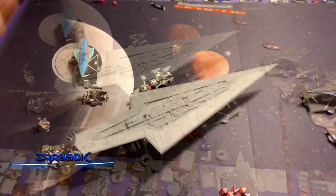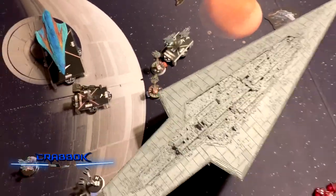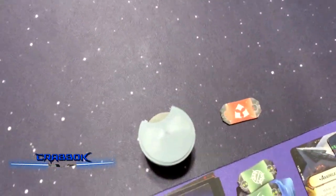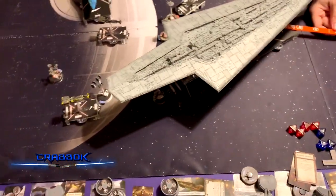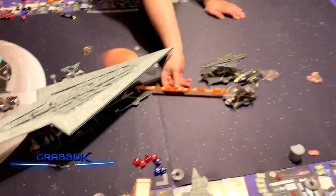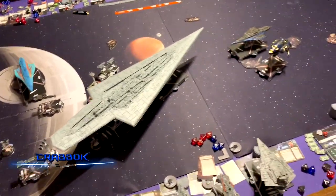That's going to do it for turn four. Beginning of turn five — Han moves up, tries to finish off the Gozanti which has one health left, but whiffs. Palpatine triggers Scatter for this turn — if those A-Wing aces want to scatter, they're going to have to lose the token. We have about one more round and it'll give them a tough choice. But this game is clearly Sean's.